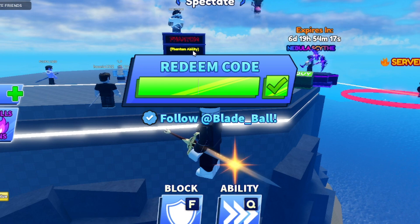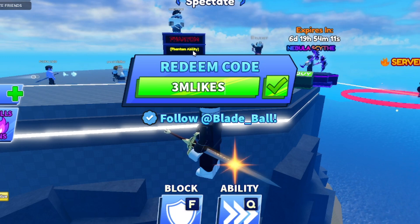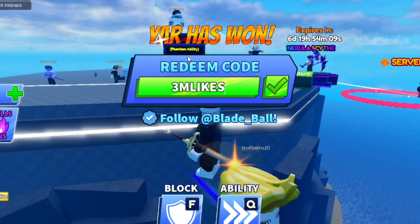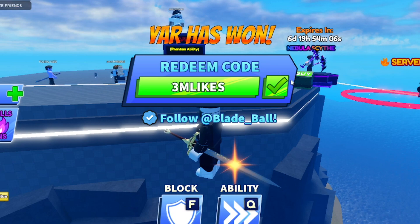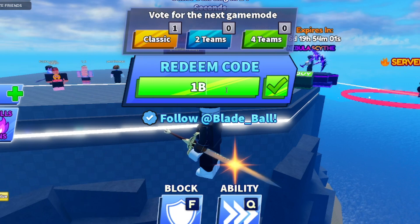The code 'HappyHalloween' gives you a free wheel spin — we'll check that out in a second. Another code is '3MLikes' — that's 3, capital M, L-I-K-E-S in caps. Make sure you spell it exactly as shown or it won't work. It says 'Already Claimed' for me, but it gives you a wheel spin.